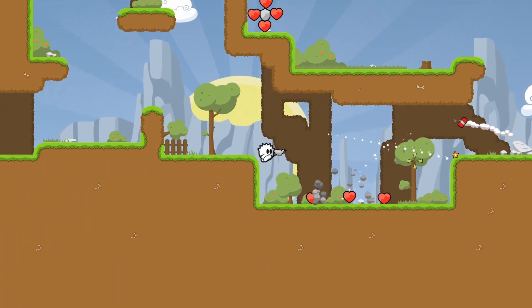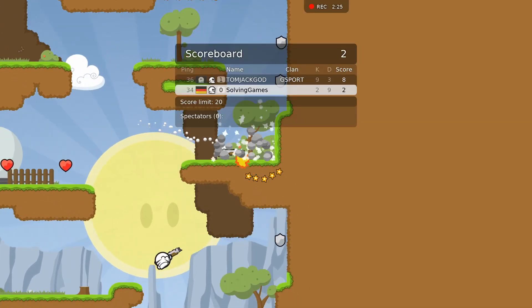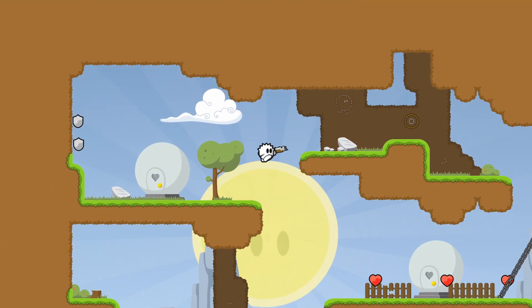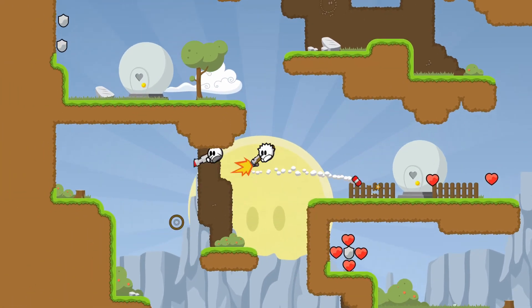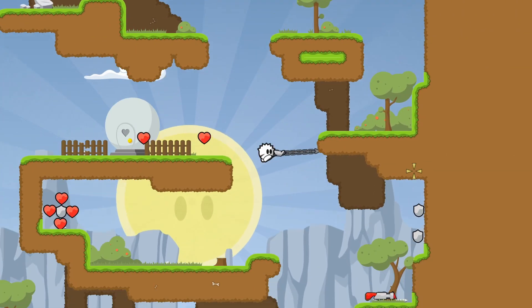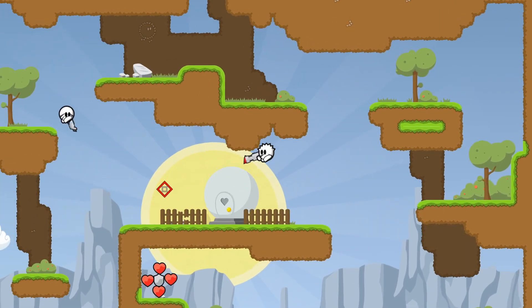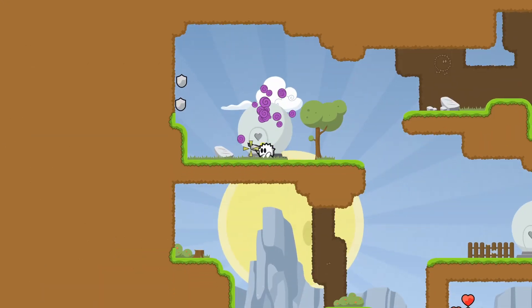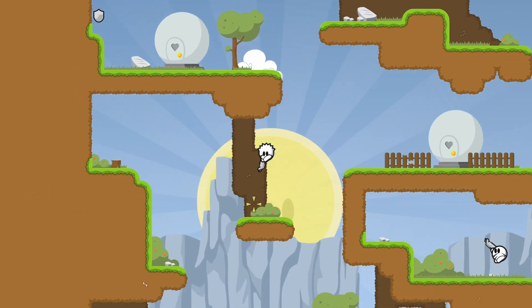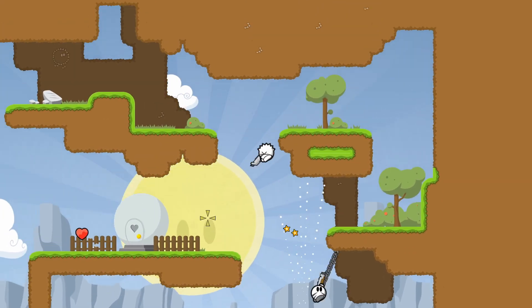T-Worlds is a free 2D online multiplayer game where you control a small round character called a T. You are able to jump around, wield different weapons, and use a hook in order to navigate platforms, walls, and other obstacles. Putting these mechanics together results in many different game modes. You can fight other players with four different weapons in game modes like Deathmatch or Capture the Flag.